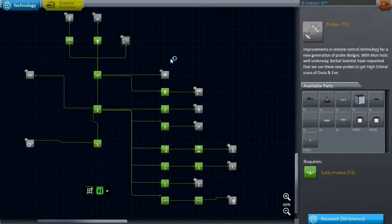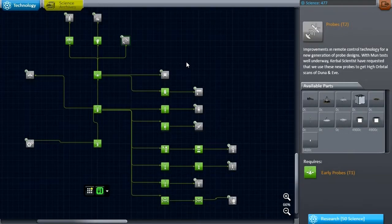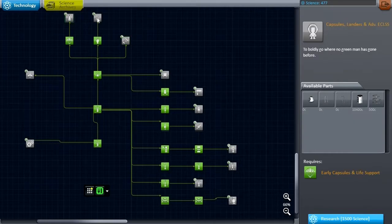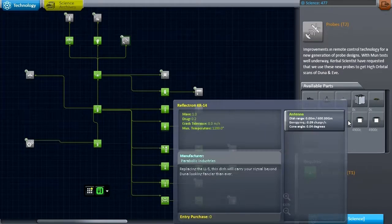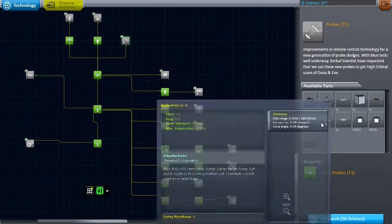Hello everyone, and welcome back to my Realism Overhaul series in Kerbal Space Program 0.23. In this episode, I want to begin by making a few purchases. I've put these off for a little while, but I have confidence that our mission this time is going to be a success, and I want to spend a little bit first getting these probe parts, and especially these antennae.